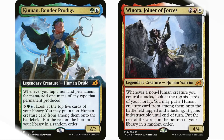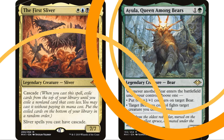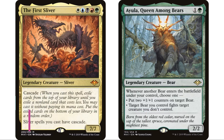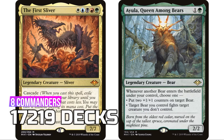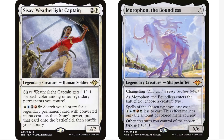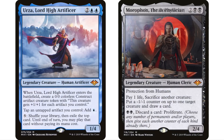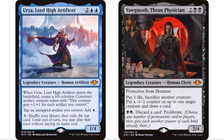Coming in at number 10 is Modern Horizons — believe it or not, not just Commander sets in the top 10. It has eight legendary creatures for 17,219 decks. Sisay, Weatherlight Captain and Morophon, the Boundless lead the way — both five-color commanders with tons of decks on EDHrec. But let's not forget Urza and Yawgmoth, also printed in this set. Not surprising at all that Modern Horizons appears in the top 10.